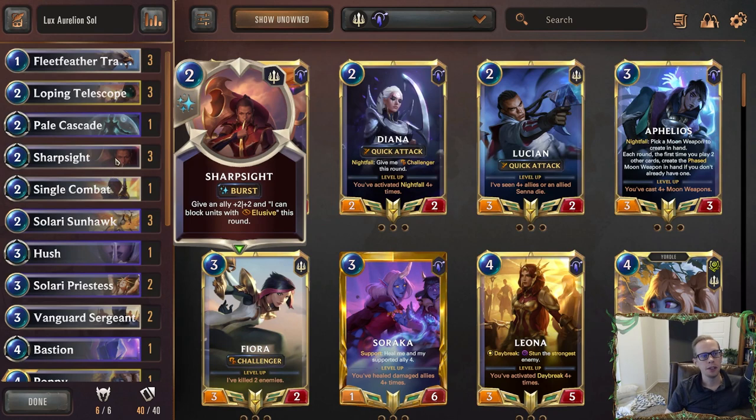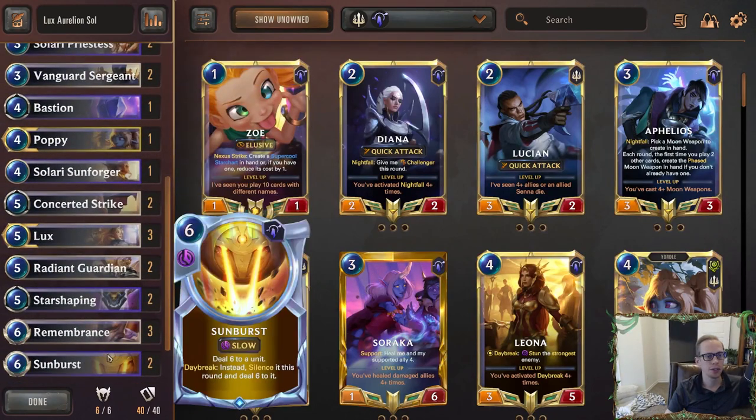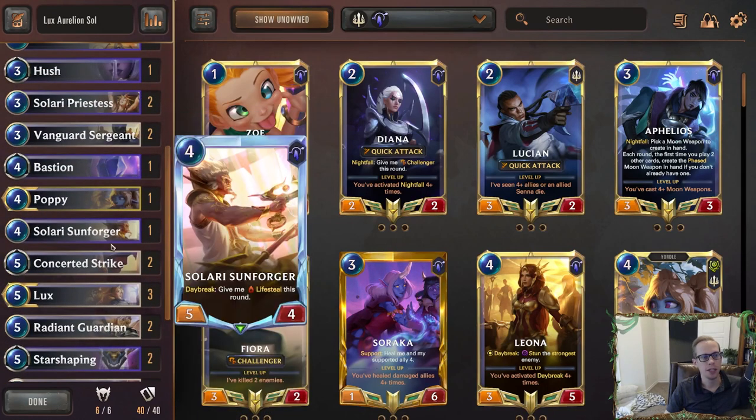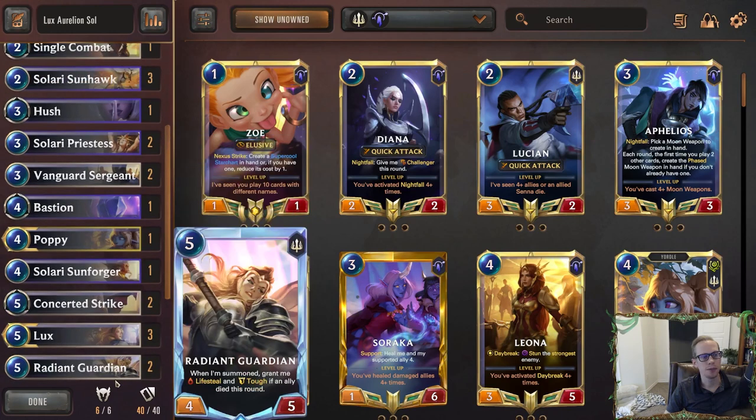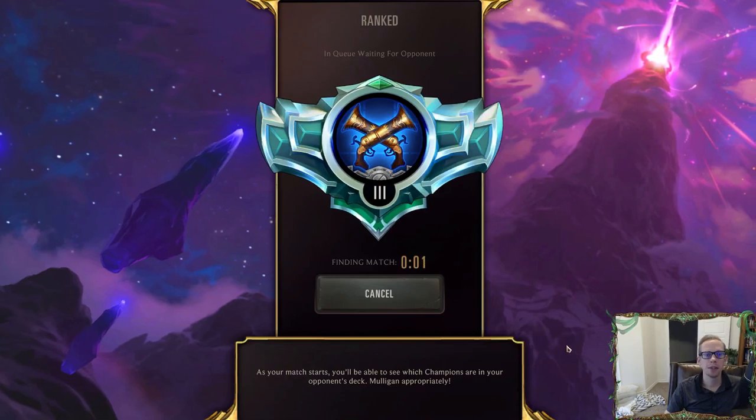We've got good combat tricks — Sharp Sight, Pale Cascade — and good fight spells including Concerted Strike. Sunburst is a nice removal spell that kills champions people are playing these days. If someone plays a Lux because they think she's safe as a three-five with barrier, you can Sunburst to immediately get rid of the barrier and the Lux. We also have lifesteal with Radiant Guardian and Solari Sunforger. Alright, we're going to ranked for five games — let's see how we do.